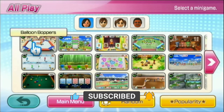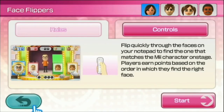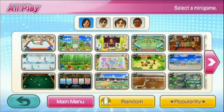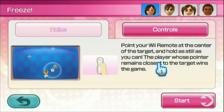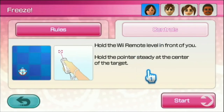The first minigame we have is Face Flippers. Never mind, I remember we have played this one. Next one we have is Freeze. Point your Wii remote at the center of the target and hold as still as you can. The player whose pointer remains closest to the target wins. I should be able to hold this pretty steady.